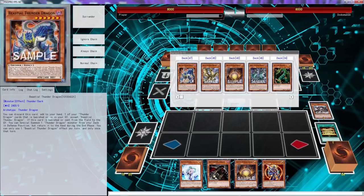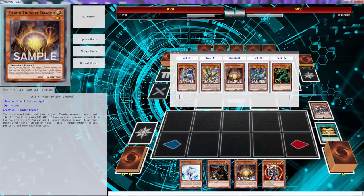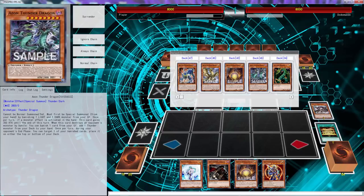Add one of the Thunders that are banished to the hand - okay, that seems good. Thunder Dragon has banished - alright, I see what's happening. I don't know how to play any of these cards, so if you guys want to get upset, go ahead - I damn sure don't know how to play any of these cards. Banish a light and dark when the monster effect activates in hand.